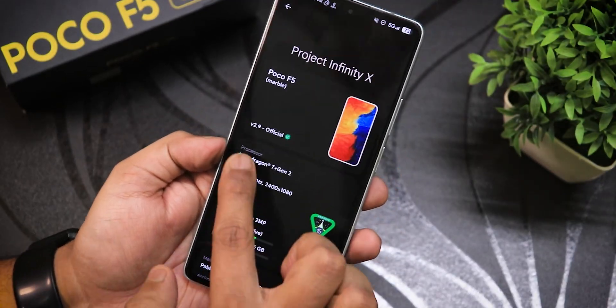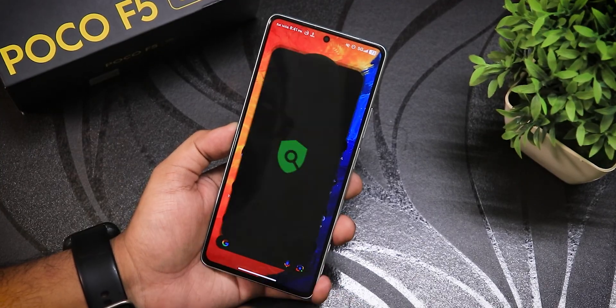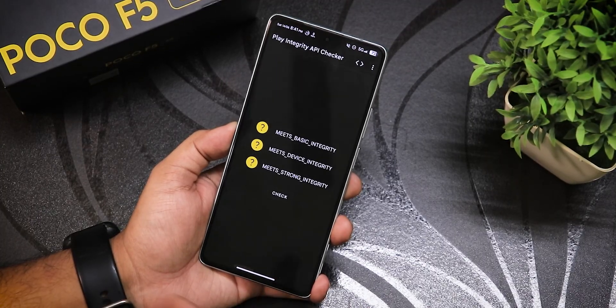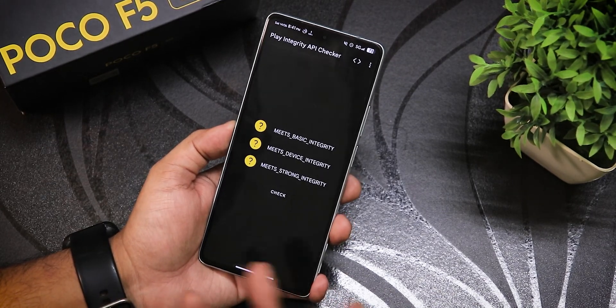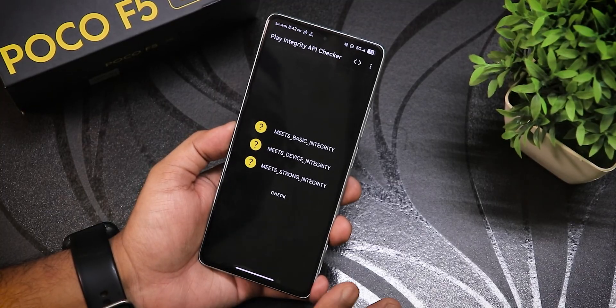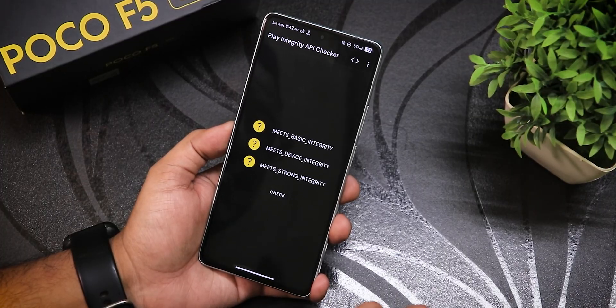We have the latest June 1st, 2025 security patch, and this is the version 2.9 build. Now, to get the strong integrity pass you actually need a keybox. If you check it randomly multiple times, it may stop working because Google may block it, so I won't recommend checking it multiple times throughout the day.